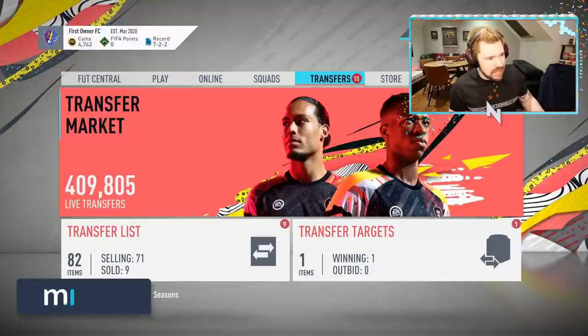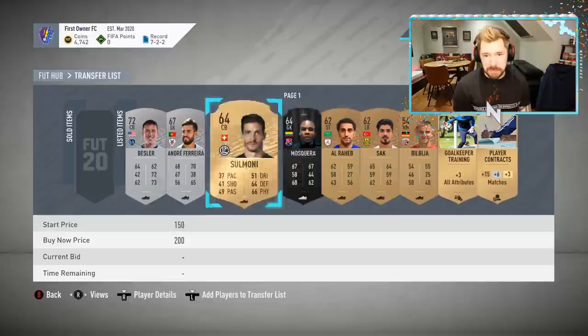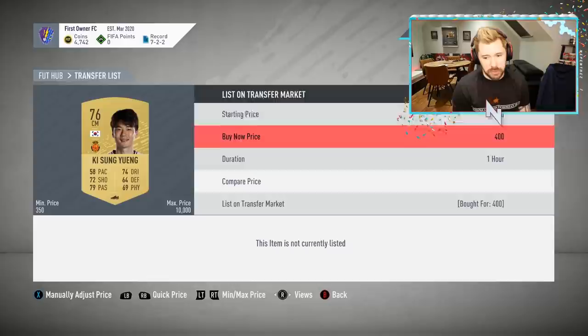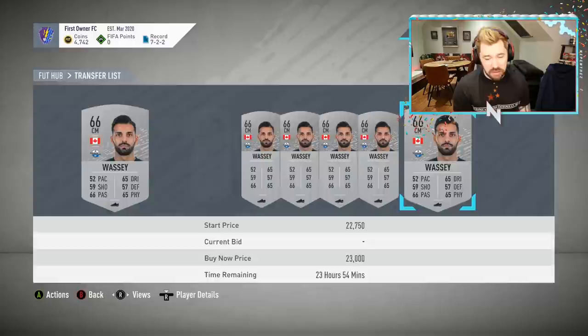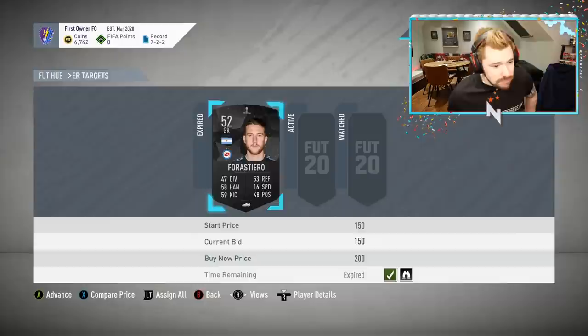What's up guys, Nepenthes here and welcome back to another episode of the PC First Owner Road to Glory. We've got some big changes in play. I've been working through some SBCs and recording the packs live, but I haven't hit a walkout or anything. I did just hit this guy here — first owner and tradable — and he's worth 15,000 coins, so we're going to drop him for about 14K, which puts us back up towards 20K.